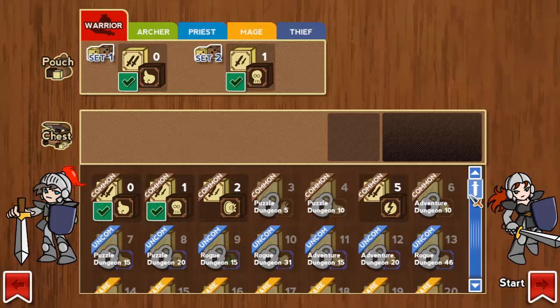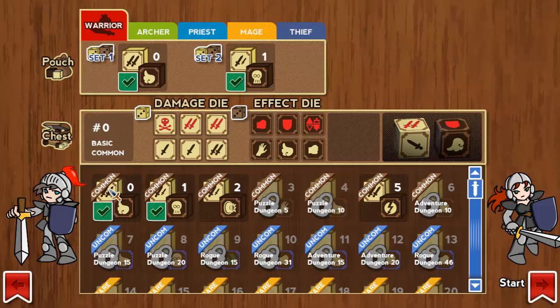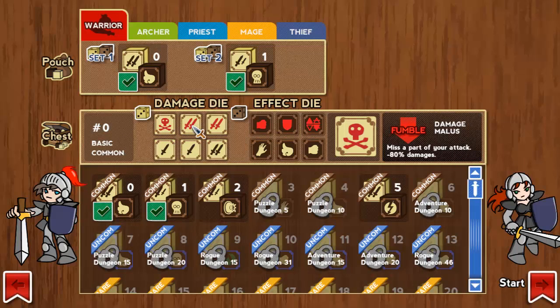I'm gonna share the dice system because it's pretty cool. You unlock various dice as you go, and there are a total of five classes — I only have one unlocked so far. Basically there are positive and negative effects on each die. You have one damage die: this one is minus 80% damage if I roll it, minus 20%, minus 20%, and this is normal, normal, plus 20%. Then you have an effect die you roll with it — attack decreased by 10%, defense decreased.